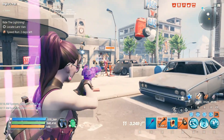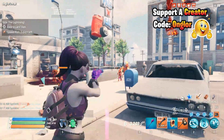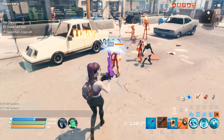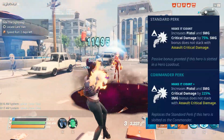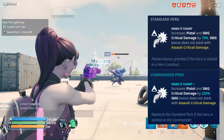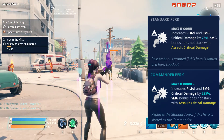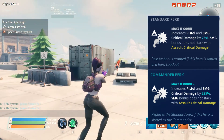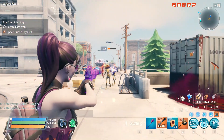Hey everyone, it's Angler, welcome to the video. Today we'll be talking about Beetle Jess, who is available right now in the llamas. She is one of the best, if not the best, pistol hero. Her standard perk increases pistol and SMG critical damage by 75, and her commander perk increases pistol and SMG critical damage by 225. It does not stack with assault critical damage, making her a very powerful hero who packs a punch with pistols.